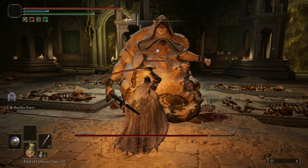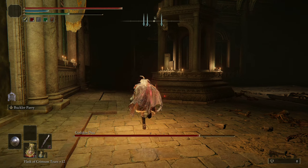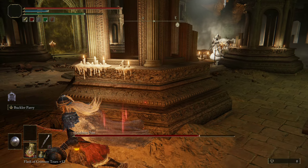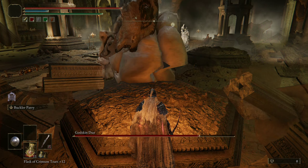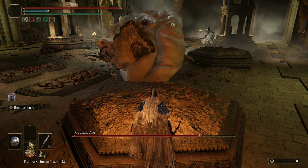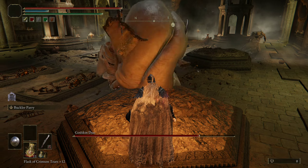In this fight you can use sleeping arrows and sleeping pots. I don't have any equipped myself as I want to show how to do it without them, but you can put one of these guys to sleep and focus on whichever one is not sleeping — they'll stay down for a good long while. So sleeping arrows, sleeping pots, and Saint Trina's Sword are all solid choices.